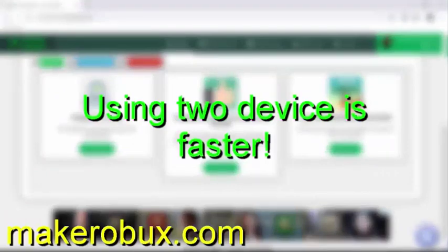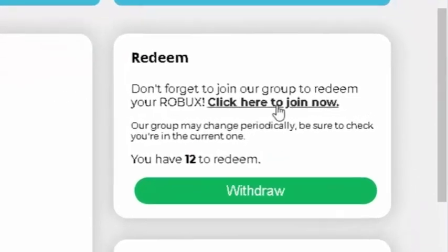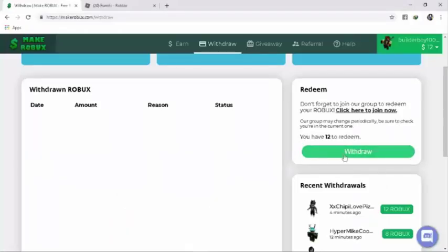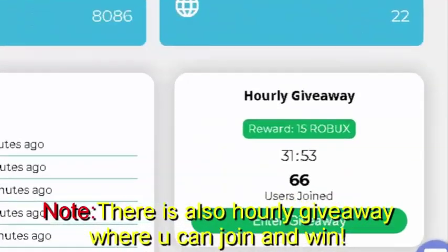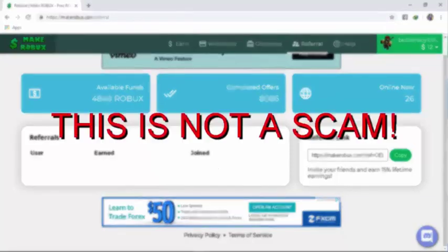What I suggest to earn fast Robux is to use two devices at the same time. Once you have enough Robux that you wanna withdraw, just scroll down to join their group — I really suggest you join the group first — and then just click withdraw and you are good to go. Just to let you know, this website is not a scam, and let's proceed in the video.